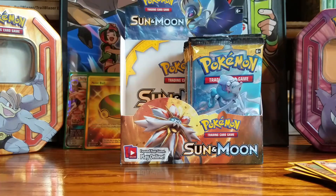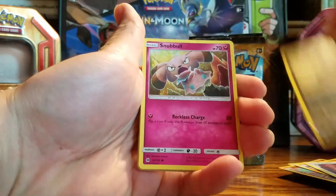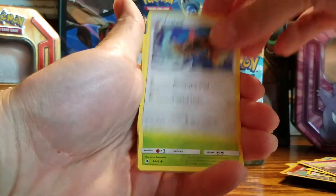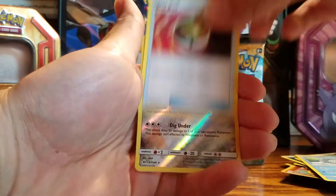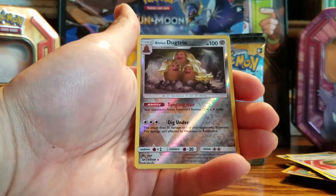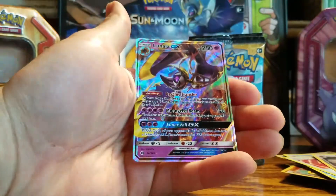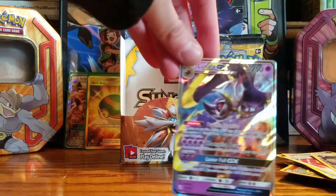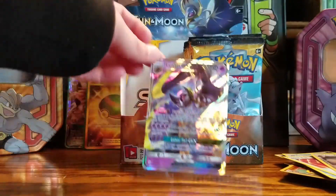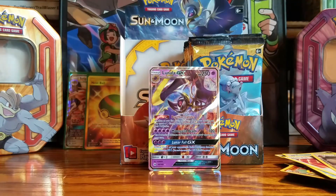Let's get these sorted out. We have a GX, a Full Art, a hyper rare. Pikipek, Sandile, Snubbull, Fearow, Grubbin, Dark-type energy, Steenee, Poliwhirl. Alolan Dugtrio reverse holo. And this is the only one we've gotten — oh wow. Oh wow. Lunala GX! I hate you, dude. I wanted Lunala! I'll give you my Lily Full Art for that. I will literally trade you right now.